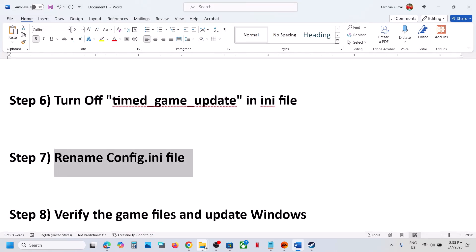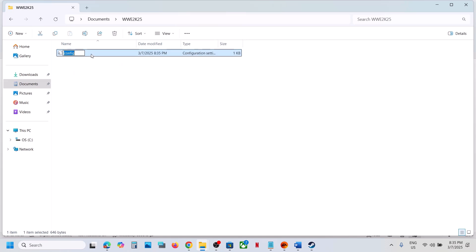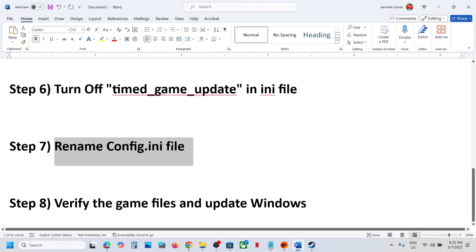If that still doesn't work, rename the config file. Right-click on it and rename it by adding .old to the end. Then launch the game and check.